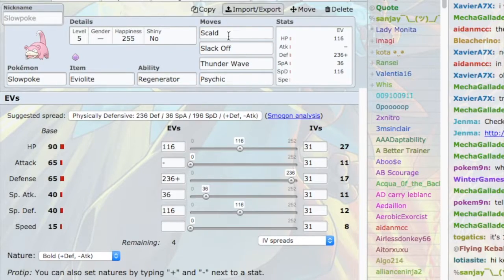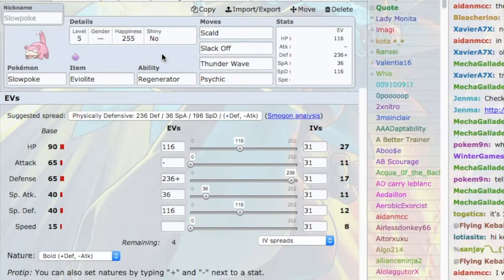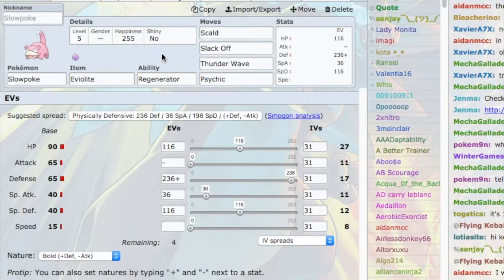The final Pokemon with Regenerator on the team is Slowpoke. This thing takes almost no damage from physical attackers — it's so bulky. It has reliable recovery in Slack Off, can cripple physical attackers with Scald or Thunder Wave, and has Psychic to deal with Fighting-types that threaten the rest of my team quite a bit. Slowpoke doesn't like Knockoff, but it doesn't get KO'd by it — it can Thunder Wave and then spam Slack Off. Scald burns physical attackers, which is awesome, and Psychic hits those Fighting-types. It's quite passive though, so I have to be careful.